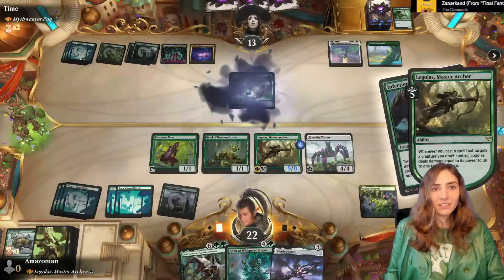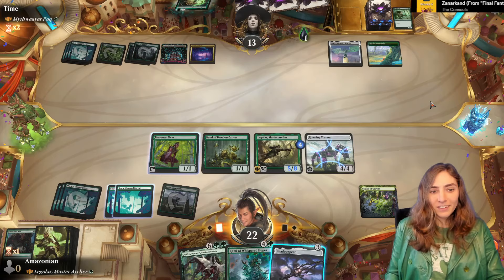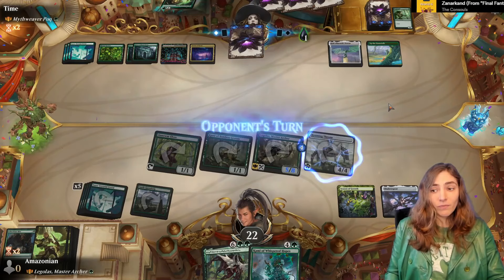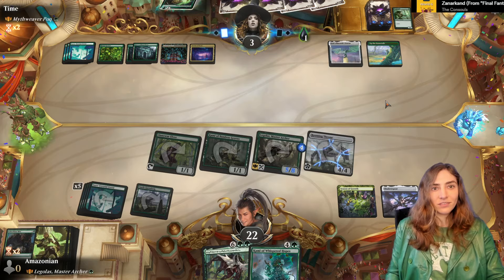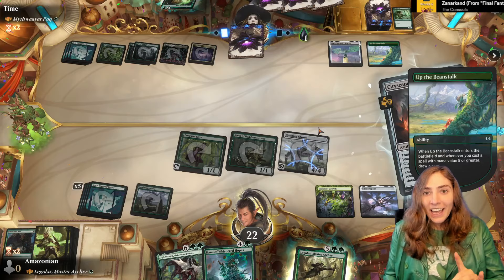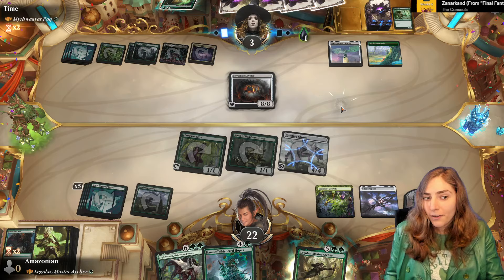Shadow Spear! I like how the spell didn't even resolve. I'm going to play the Shadow Spear for going one damage here since we did not have lethal. Pock, what do you got? Yeah, that's a good card. Cityscape Leveler can destroy Legolas, giving me a Power Stone, but we have lethal attackers — unless you play a land for Llanowar Elf, but I didn't.